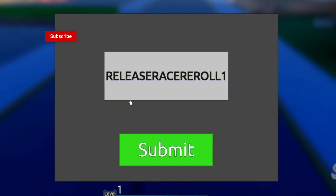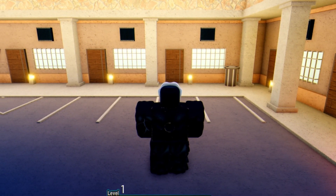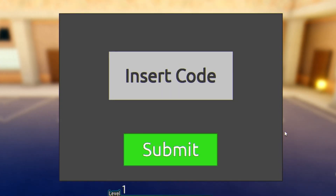The first code today is "release race" — go ahead and click on that and throw it in. That one is going to give you a race reroll, which is awesome.